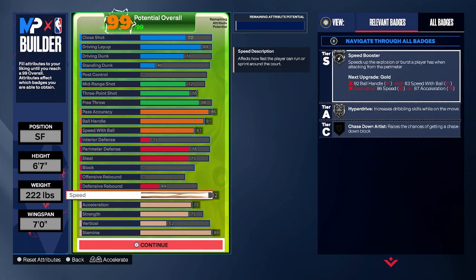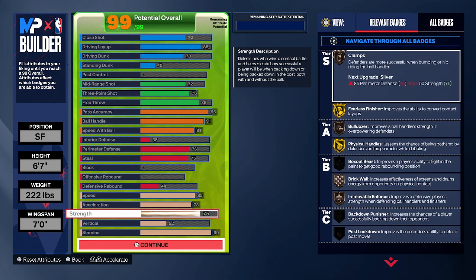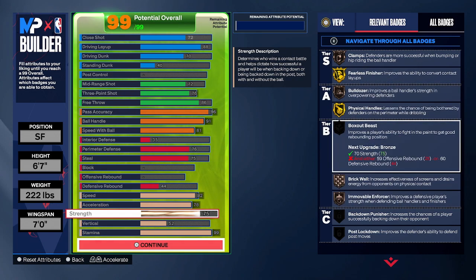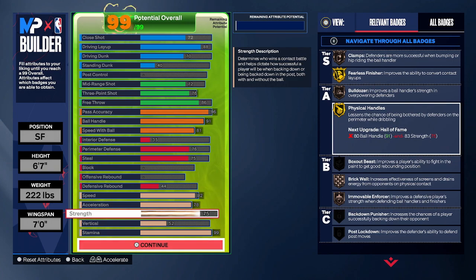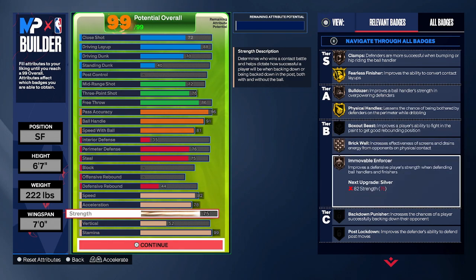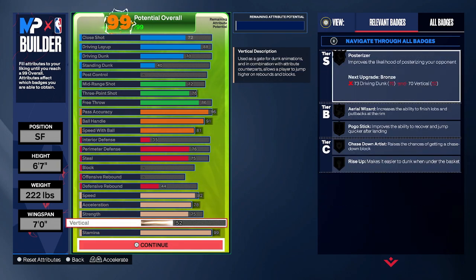Moving on to the physicals: we have an 82 speed, 78 acceleration, and a 75 strength, which is going to be enough to get us bronze bulldozer, a gold fearless finisher, gold physical handles so we can push people off when they try to crowd us and help us get to the basket, along with that bulldozer. We also have bronze brick wall and bronze immovable enforcer. 52 vertical — but I don't focus too much on vertical because this isn't going to be a build we go super crazy dunking with. I just have drive and dunk so we can finish in traffic and catch oops. So vertical is not that important.